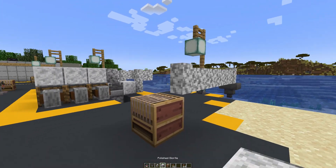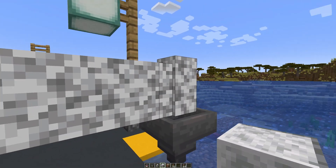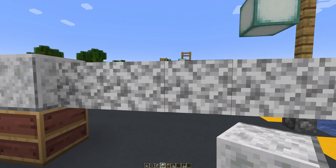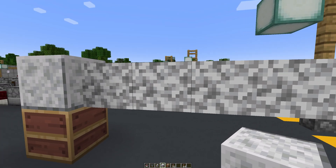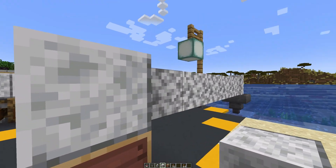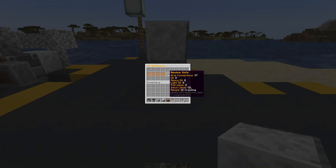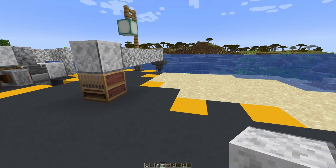Draw out a pipeline, and we're going to put a polished diorite above it. The plain wall blocks act as an output and allow liquids to move through the pipe, but they don't allow liquids to leave the pipe. In order for the liquids to leave the pipe, you need to use a polished version of the block you're using — polished diorite in this case. That allows the water to go from in here into this device.